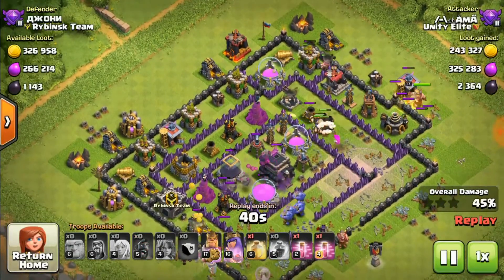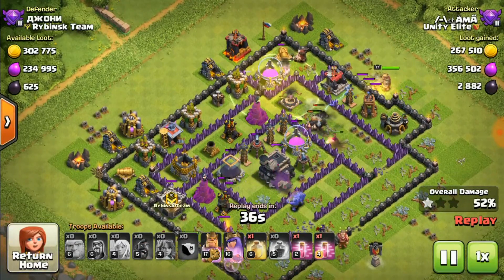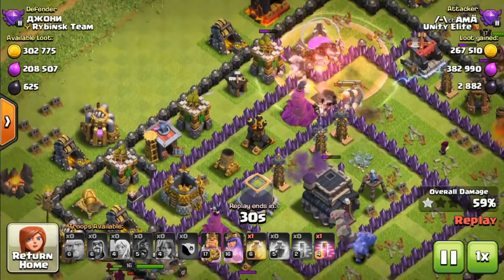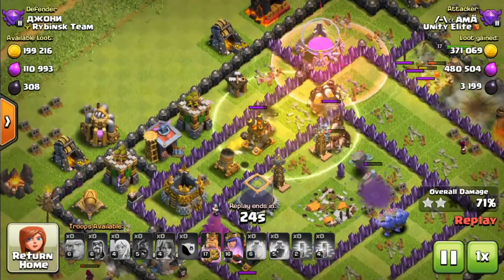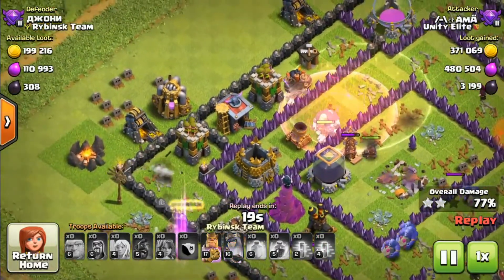Hogs coming from the top around the archer tower and cannon area. Xbow - haste on the xbow and wizard tower. Now the healer will be deployed for the center around the Tesla and mortar range.